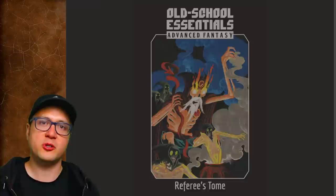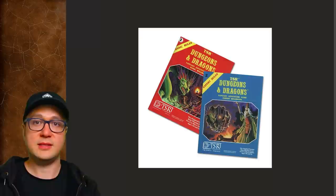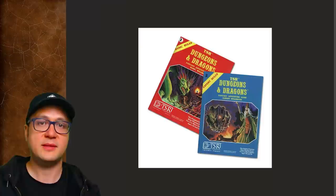Those versions are the basic D&D game, written by Tom Molde, published in 1981, and the expert set that expanded on Molde's basic revision, written by David Cook and Stephen Marsh, also published in 1981. Those original rule sets came in boxed sets and over time became known as BX, short for Basic Expert. Also included in this game is Advanced Dungeons & Dragons, which later came to be known as AD&D First Edition, or 1E.